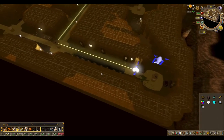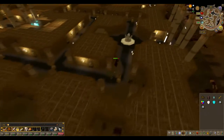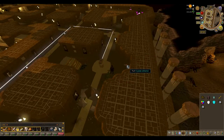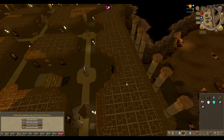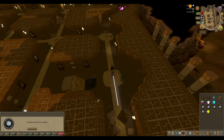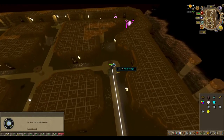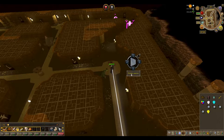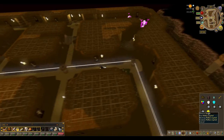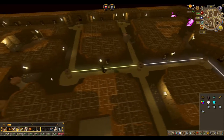Then you want to head back to where you first originally pulled the lever before you started reflecting light. Back at the start, pull the lever and collect all the items once more. Reflect the light north, then reflect it west. In the next pillar, add the yellow crystal. Then reflect the light north.